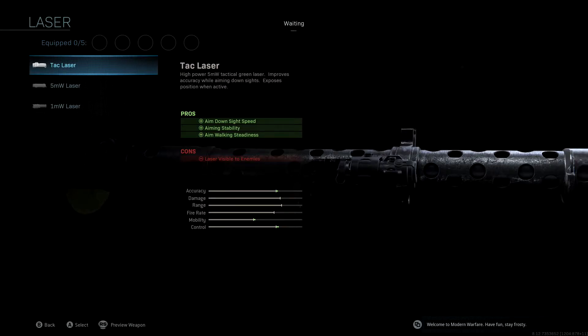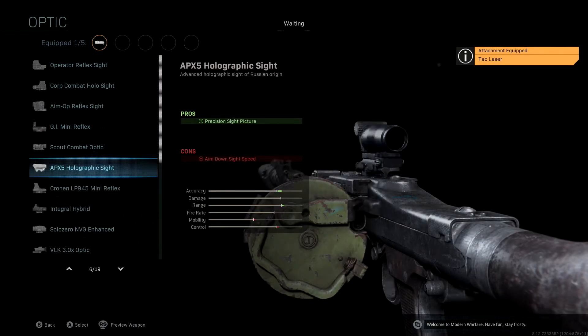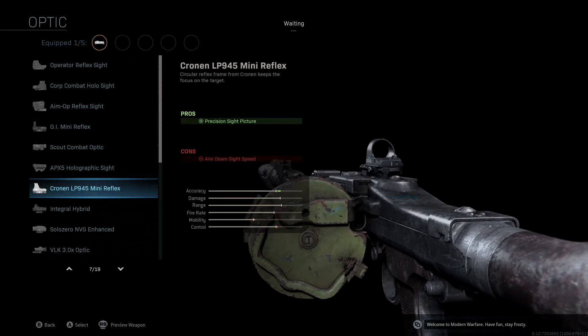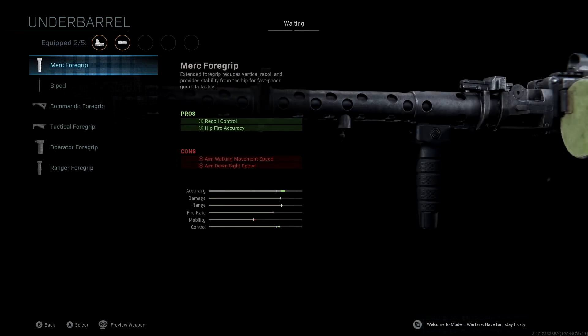The optic we're running is the Cronin LP945 Mini Reflex. If you're not a fan of the optic and you like the iron sight, you don't have to run this — you can swap it for a barrel, maybe the FSS Elite if you want more aim down sight speed. But if you don't like the iron sight and want to use an optic, the Cronin LP945 Mini Reflex is always a great way to go.